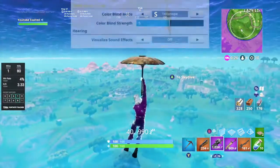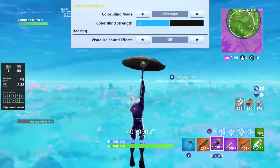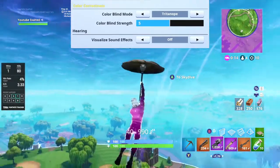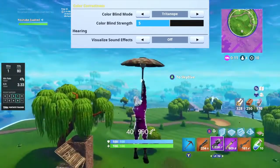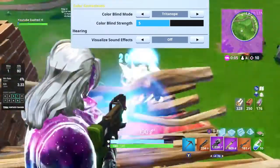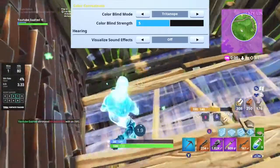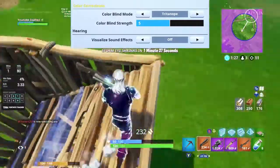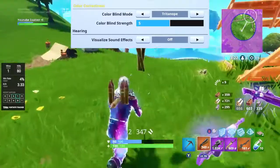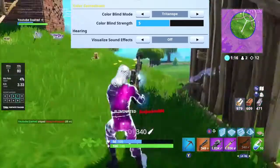For color blind mode — color blind mode changes the colors of everything in the game. I've messed around with this like crazy and I've finally found that Tritanope on color blind strength five is amazing. It makes the game look so much prettier and makes everything so much easier to see. There is a lot more contrast, it's a lot more simple — things aren't overly saturated and blurry. It's a lot more clear cut and you can see things much more easily in the game. I highly suggest using Tritanope five.